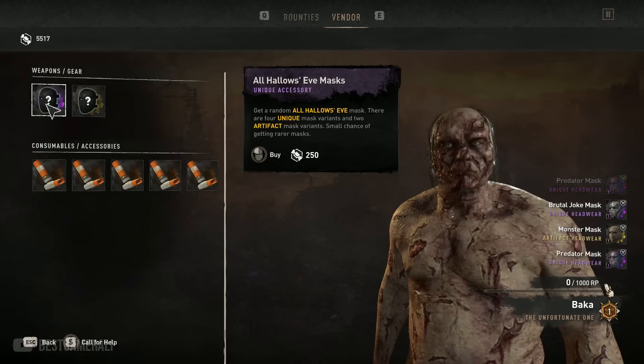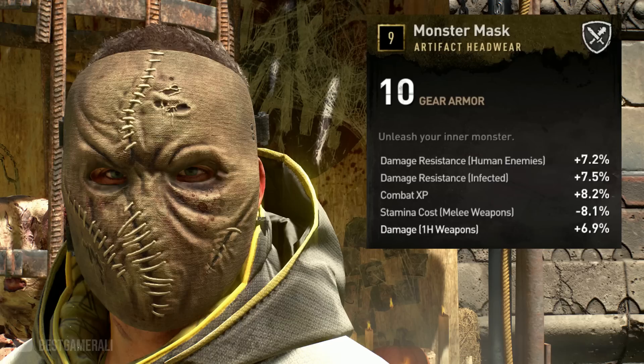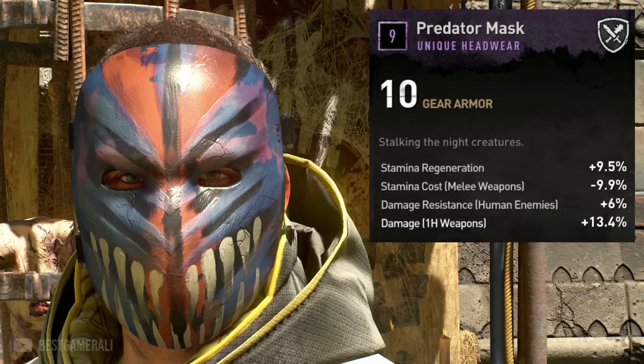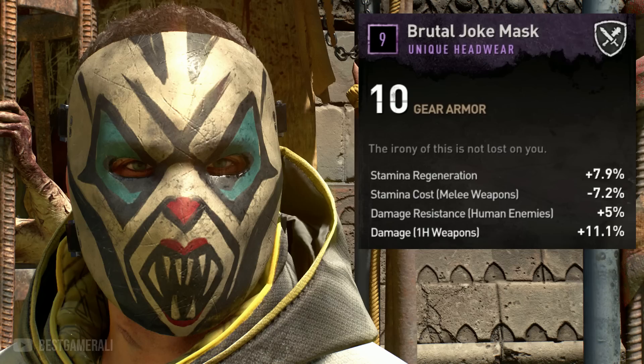Now let's go back to the masks and see all the masks we get from Bucca. The first mask is called the Monster Mask — it's artifact tier with some amazing perks. Then we have the Jack O Mask, which you get for doing a personal gold quest I'll talk about later. Next we have the Specter Mask, which is a unique mask. Then the Predator Mask, then the Demon Mask, and finally the Brutal Joke Mask.